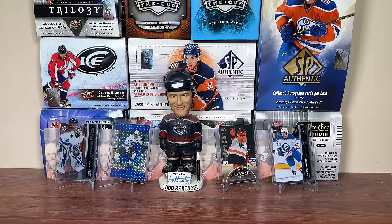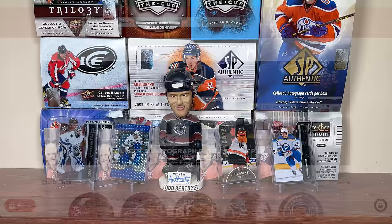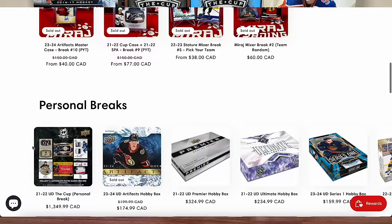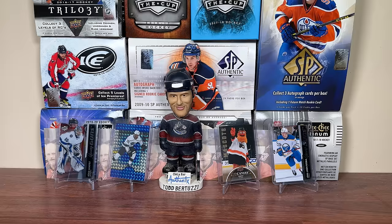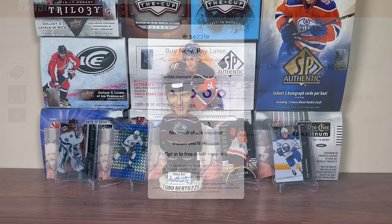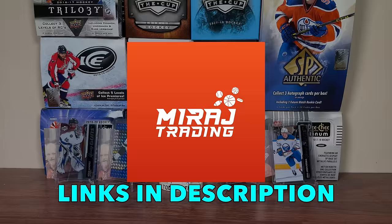Before we get into today's video, this video is sponsored by Mirage Trading. Looking for sealed boxes? Check out miragetrading.com, featuring all the new boxes ranging from Hockey to TCG. Be sure to check out Mirage Breaks, their new group break site going live on Whatnot on Wednesdays and Saturdays. Also check out the Mirage Trading app featuring the Collections tab, pre-orders for highly anticipated products, and the Settle buy-now-pay-later option. All links in the description.